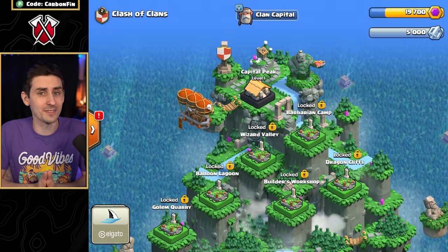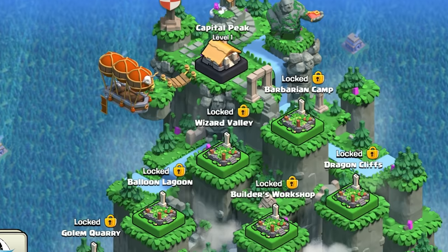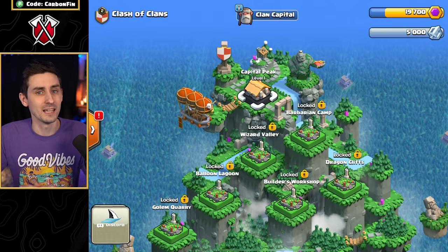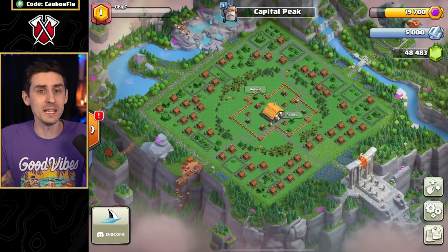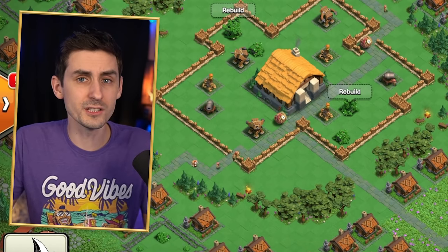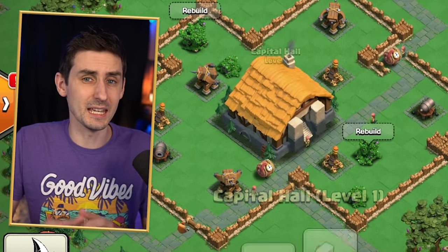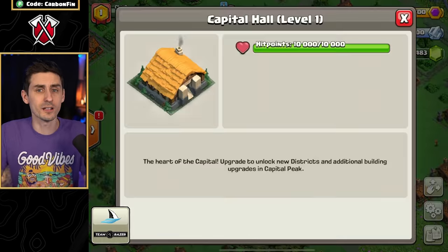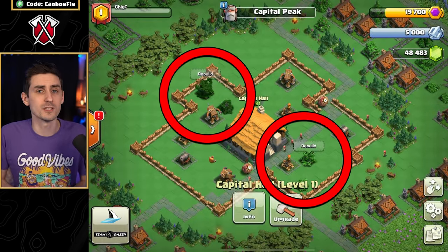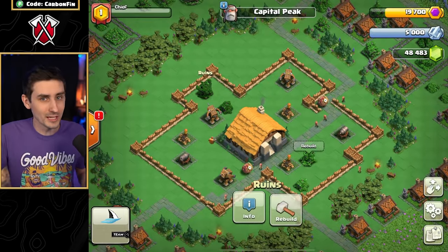You'll notice immediately at the top is the Capital Peak, followed by all the locked buildings, which are the Capital Districts. In order to unlock those, we must upgrade our Capital Peak. We initially start off with a few defenses here, but the main building is the Capital Hall. This is where our Capital Gold comes in. At the start, there are two ruins which you must rebuild.